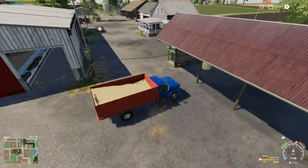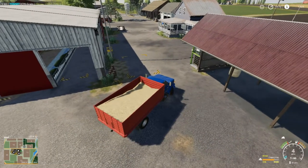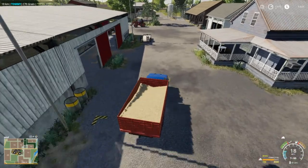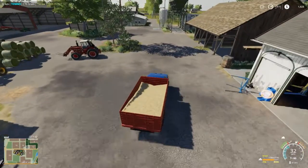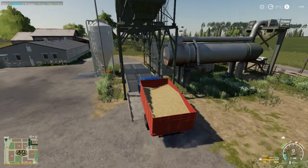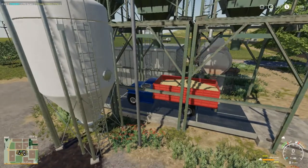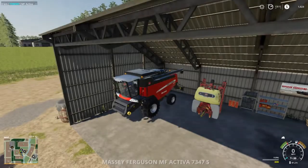I wish I could go ahead and dump it in the pigs' thing, but you gotta have pigs in there before you dump food. In FS17 you didn't have to do that — you could put the food in there and then get your animals so it'd be all ready for them. But as far as I know it won't do it in FS19, or at least it didn't on Ravenport for me.